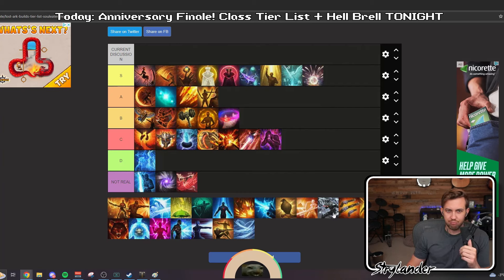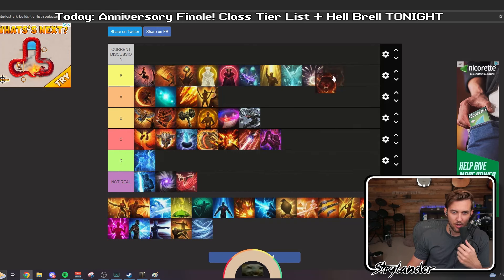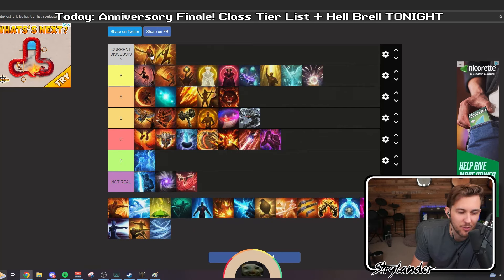Mayhem Zerker is going in B tier. It's a good class, it's solid, I'll invite them to raids. I'm going to pray they know what they're doing though — I've seen a lot of really bad Mayhem Zerkers. Pred is going in A. Pred gets beaten by Knight's Edge, gets beaten by Surge, gets beaten by both Arcanas if they're better, gets beaten by Full Moon. It's definitely in competition with other A tier classes — with Barrage, with ESO after the rework, with a really good Lunar Reaper.